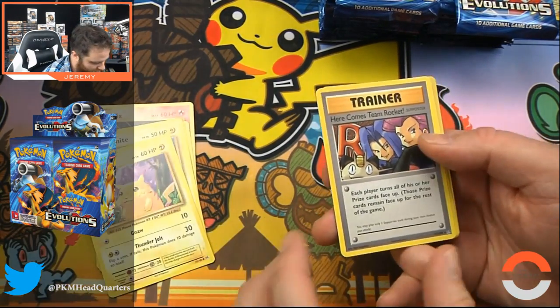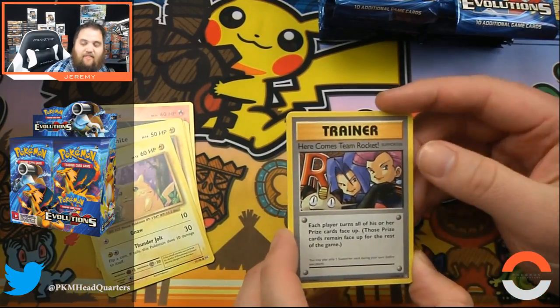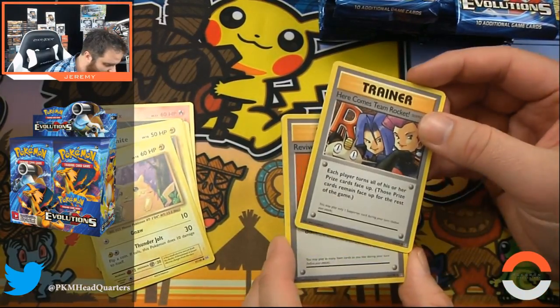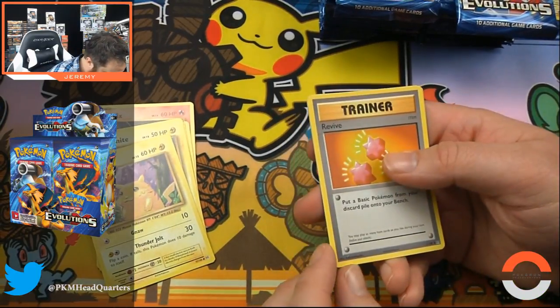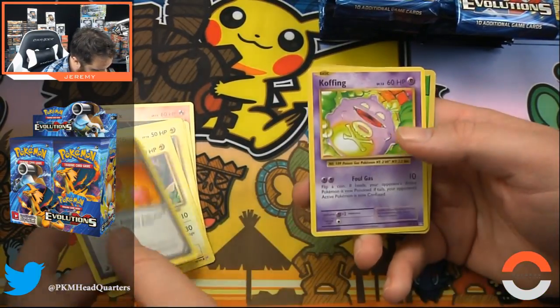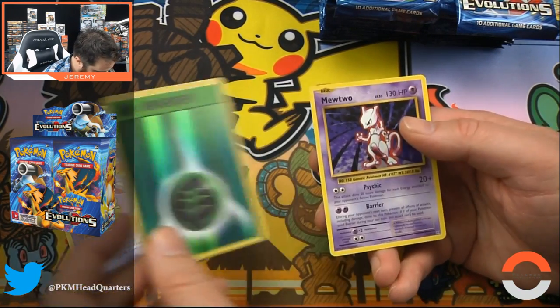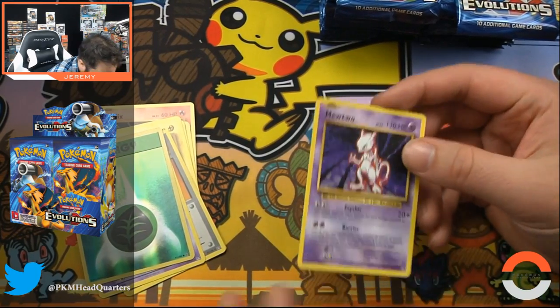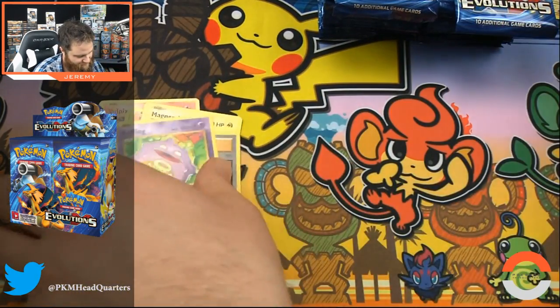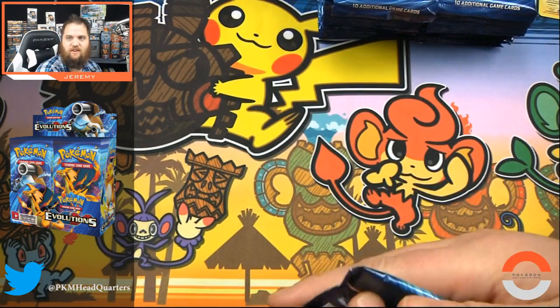Another secret rare! Here we have the original Team Rocket — I think this is one I opened in foil last pack. The secret rares are real. Revive, Coughing, hollow energy, and a Mewtwo. Man alive, these packs! This box might be legendary status.